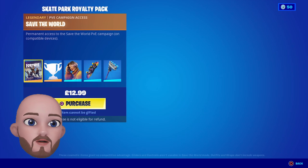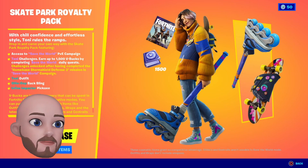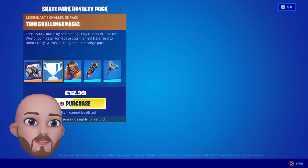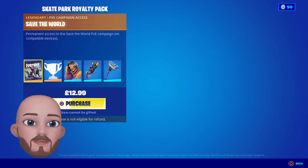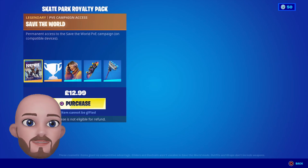Let's have a look at the Skate Park Royalty Pack. You get Save the World if you don't already have it, but if you do you're not gaining anything extra — that's a bit of a downfall for people who already have Save the World. You get the Tony challenge pack and 1500 V-Bucks, but you have to do the quests in Save the World to pick up the V-Bucks.